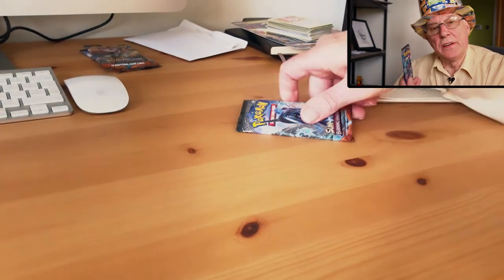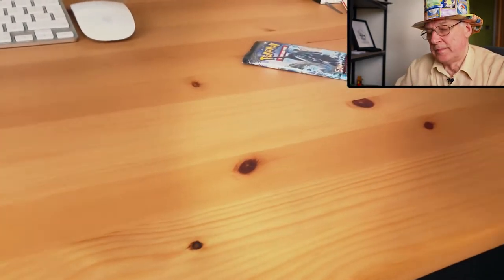Hello again, it's Pokemon Grandad. This time we've got a couple of random Burning Shadows booster packs to open and we're not going to hang around. We're going to do them really quick because after we've opened the packs there's somebody I'd like to introduce you to — my distant cousin from Mexico. So let's open the packs and then we'll see my cousin. We'll start off with a Mars Shadow — let's rip into them.